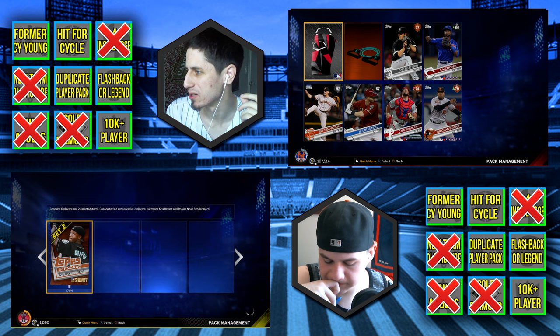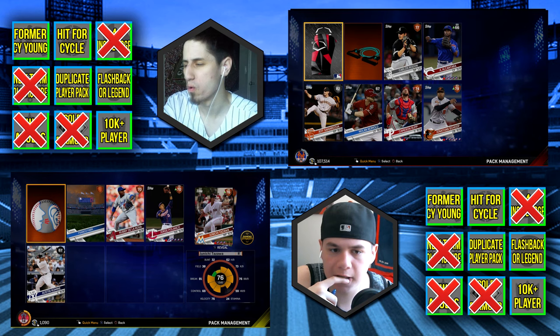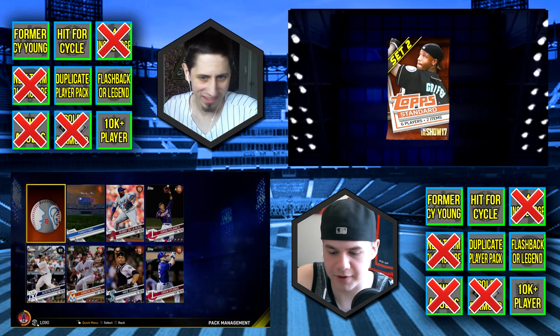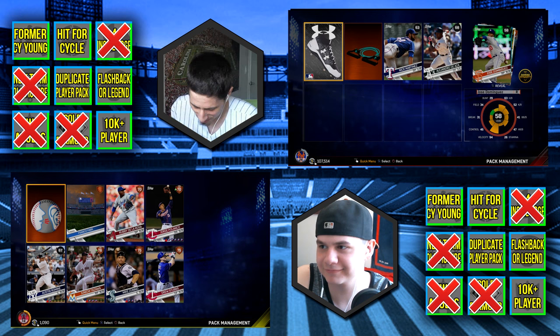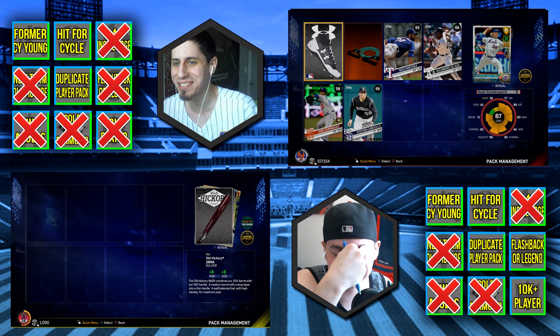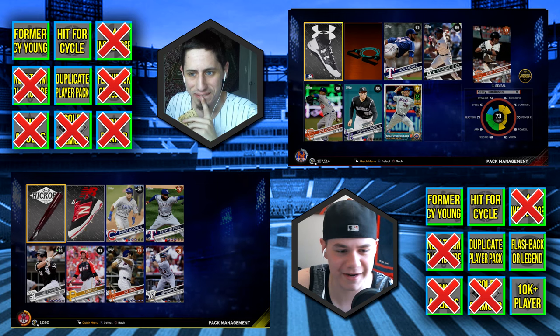No, he didn't. Franco Park, Ruby De La Rosa, Roger Polanco, Austin Romine, Junichi Tazawa, Mike Zunino, Drew Stubbs. I'm gonna check if Zunino randomly hit for the cycle. Nick Martinez... oh, we got a flashback and a gold player! Could this cross off the 10k-plus as well? Who is it — oh, it's Syndergaard! Let's go, you got the flashback Noah! That's a 10k player too, let's go!